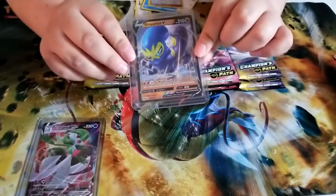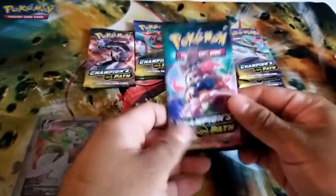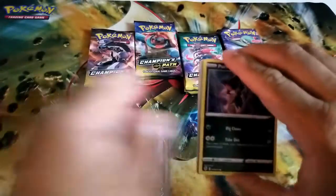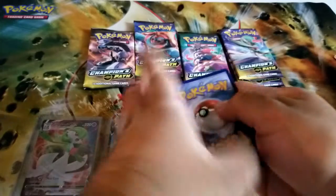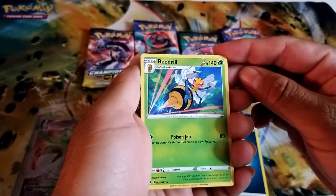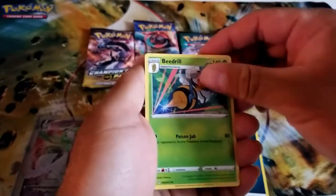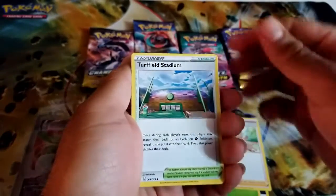After that Marnie pull I want a sweet pull, so I'm going to go with the cake pack — the wedding cake. It's a dark energy. We got a Beedrill — I love Beedrill, I feel like everybody hates them but I like Beedrill. We got Hop with that Pokeball ready, and a Turffield Stadium.